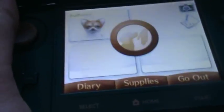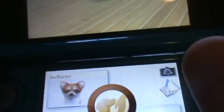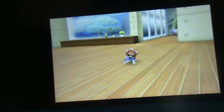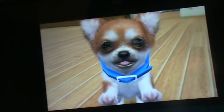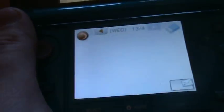What you can also do is call him over using that little camera icon or the L and R buttons. Bullseye! Oh, he slipped over. You can take a picture of him. There's also a diary here where you can write stuff and send stuff.